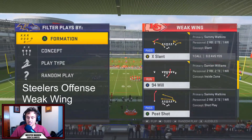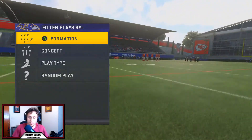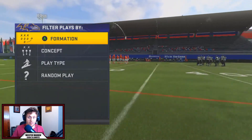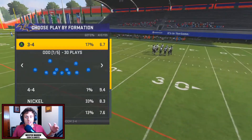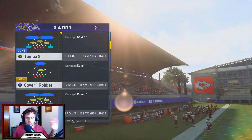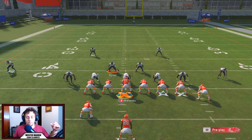The play is Post Shot. This is going to look really similar to the Gun Bunch out of the West Coast offense — the formation is different — and this one alone is going to be able to glitch out Cover 2. Stay tuned for the rest of this video and we'll be showing you guys how you can bomb Cover 3 and how you can bomb a Cover 4 behind this.